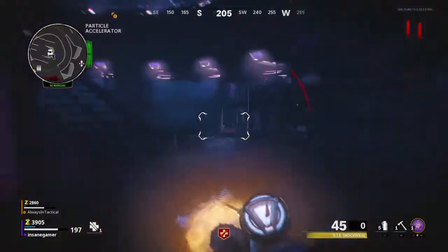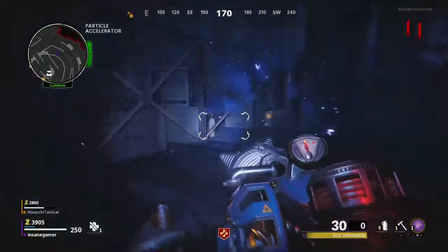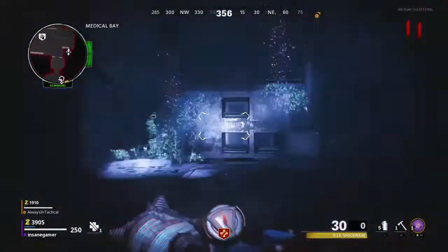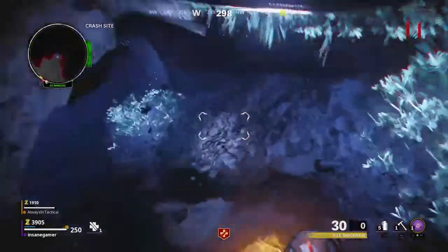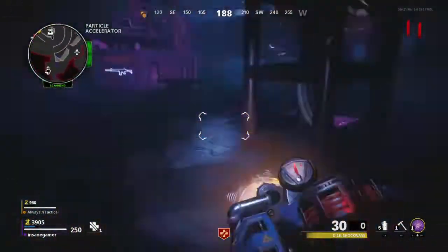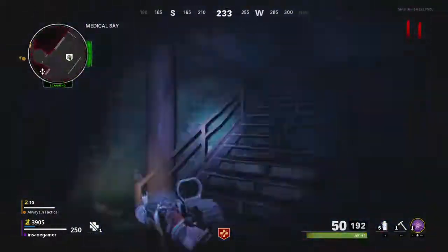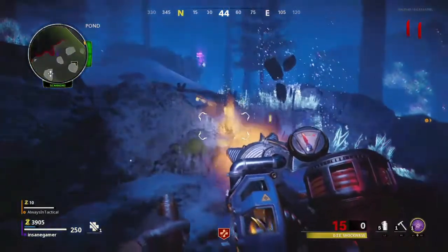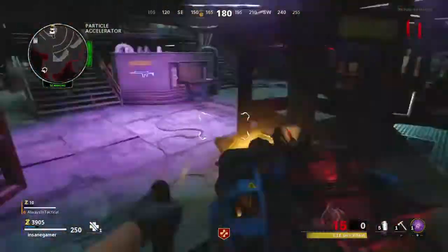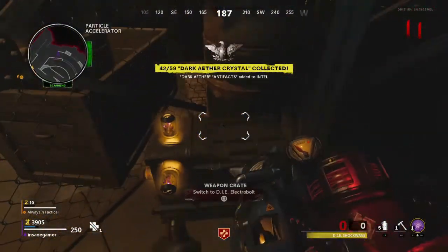Come back to the particle accelerator room and shoot this box in the back corner. You should see one of the lights turn on if done correctly. Now run to Jug and suck up the power from this crystal. These crystals only charge up the next shot, so make sure you don't shoot the Die Machine or you'll have to go back and suck up the power again. Come back to the particle accelerator and shoot the box a second time. Now run to the final crystal in the pond. As long as you start sucking in the crystal before the Dark Aether starts to end, you should be good — you can carry this charge back to the normal world. Come back to the box and shoot it for the third time to power it up and unlock the electric upgrade, the Die Electrobolt.